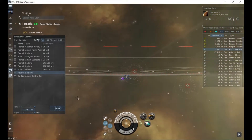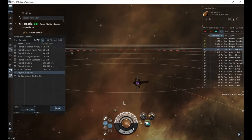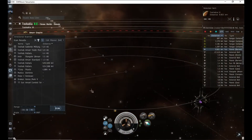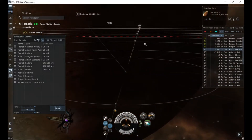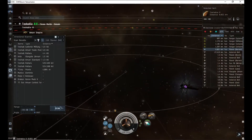I will go through how to D-scan. Now, if you're here, you either have absolutely no idea what D-scan is, or you've heard your fleet commander say you need to D-scan this person down while you're in your little interceptor and you have no idea what he means.